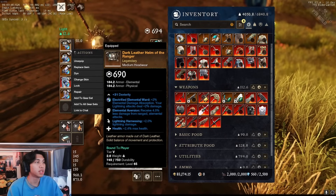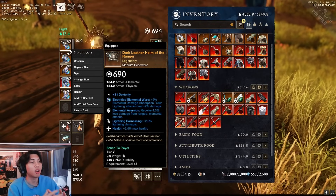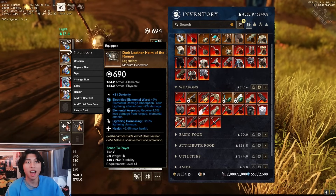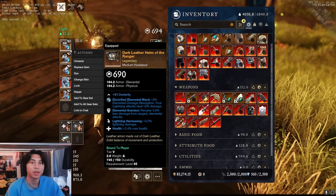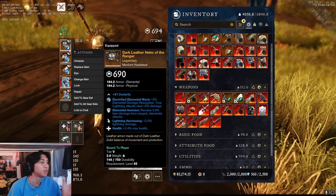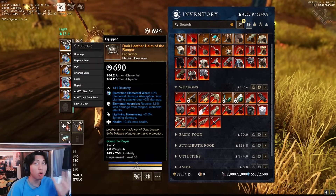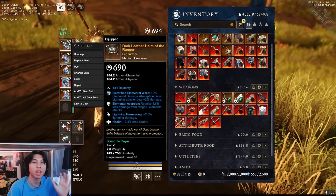On the armor piece itself is the Harnessing perk — Lightning Harnessing specifically. Harnessing also counts towards the Empower cap. So if you have 2% Harnessing on each piece, you can already have a total of 20% Empower just from your Armor and Rune Glass.